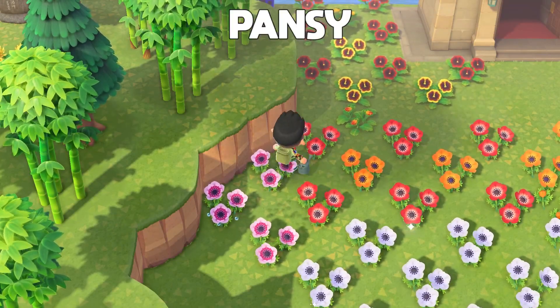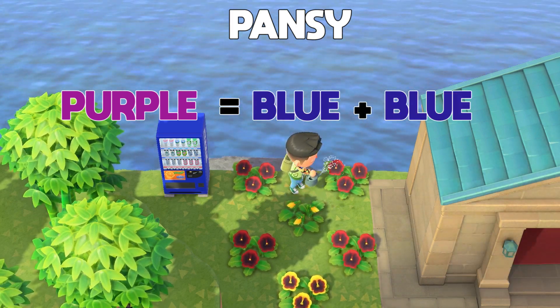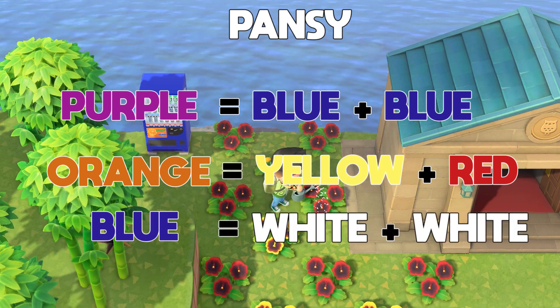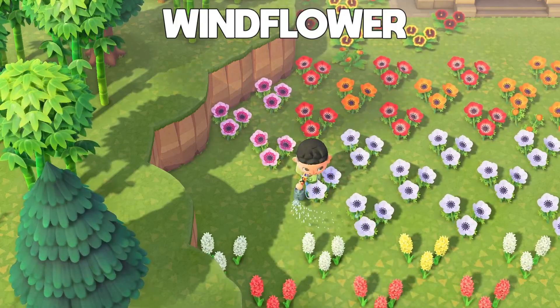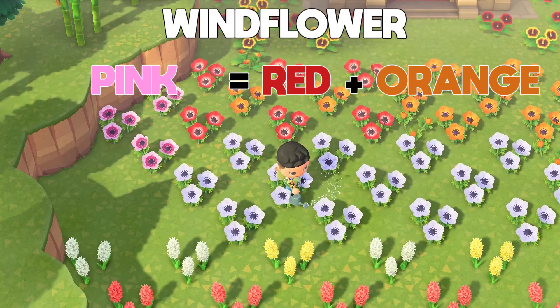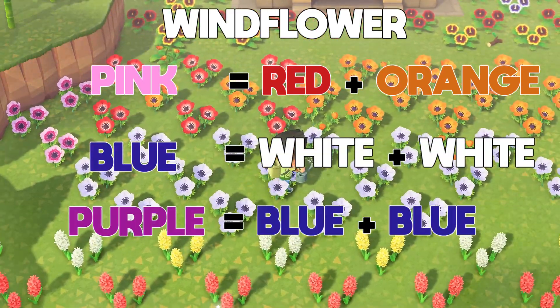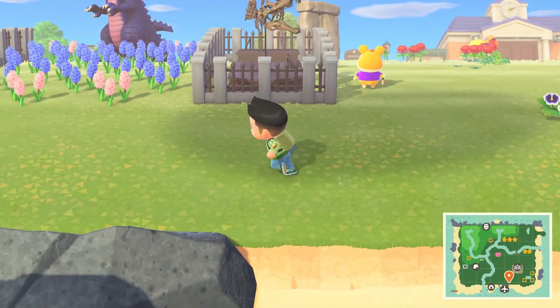Next we have the pansy, which has three combinations. The first is purple, made from a blue and a blue. The second is orange, made from a red and a yellow. And the last is blue, made from white and white. Finally, the last flower is the windflower, which has three combinations: pink made from orange and red, blue made from white and white, and purple made from blue and blue.